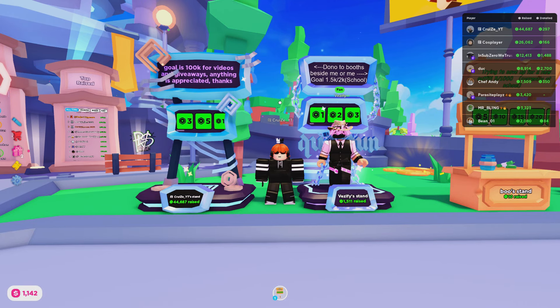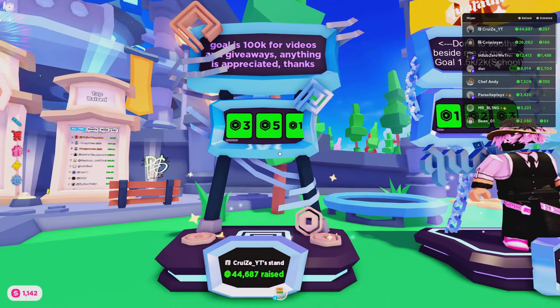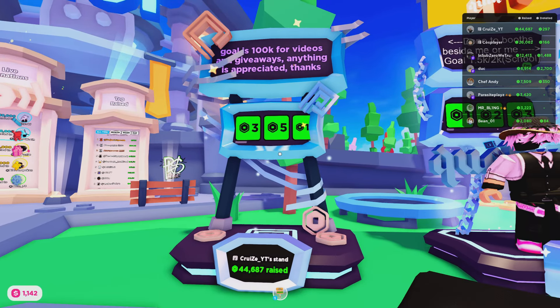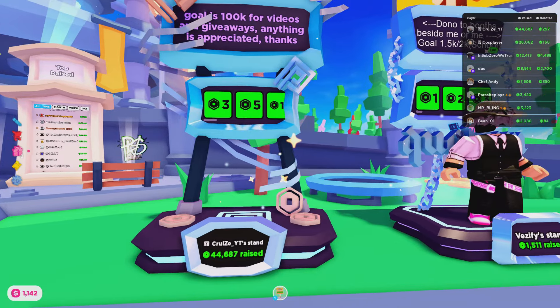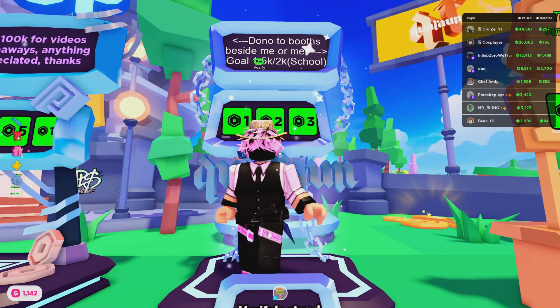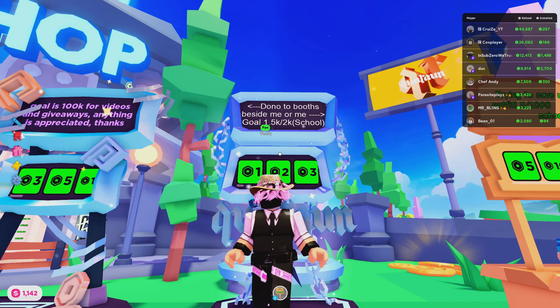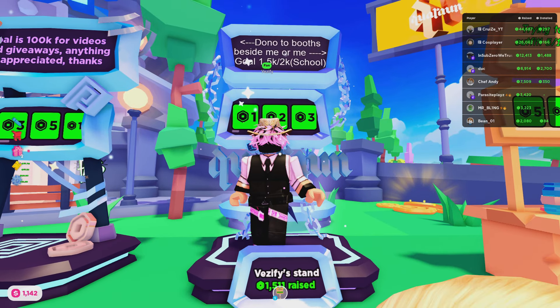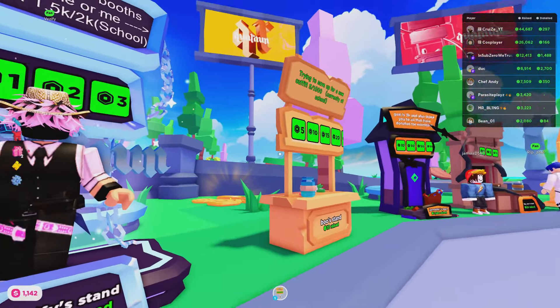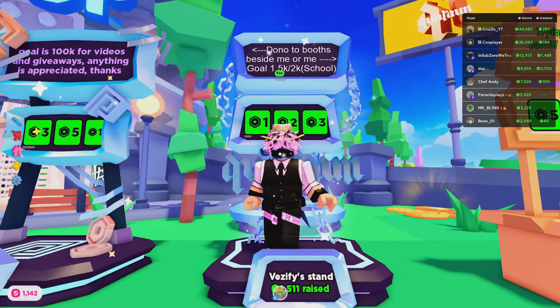Now, the last thing I'm going to talk about will be the stands. A lot of people tend to think that stands don't matter when they really do — a nice eye-catching stand can really go a long way, even if you don't expect it. I have this stand, which is a Roblox Premium stand. For you guys that just want a stand that looks eye-catching and have $5 laying around, I'd highly recommend buying Roblox Premium because this is a really nice eye-catching stand. Right next to me, there's a player named Vez who has a really nice eye-catching stand as well, and he also has a good sign where he says 'donate to both stands or me' with a goal — he's being nice and offering to have other people donate to other stands.